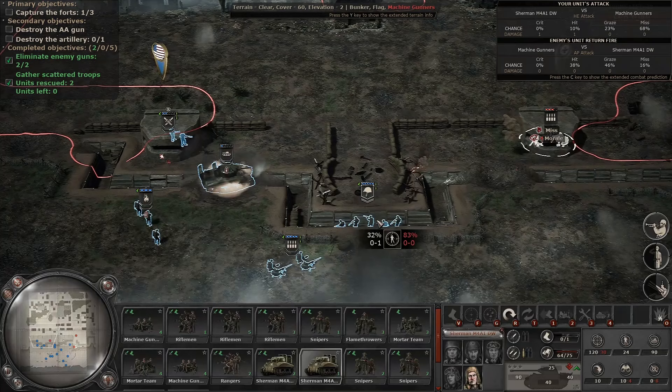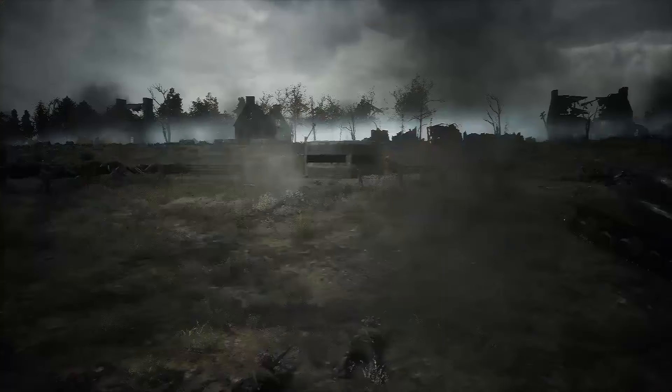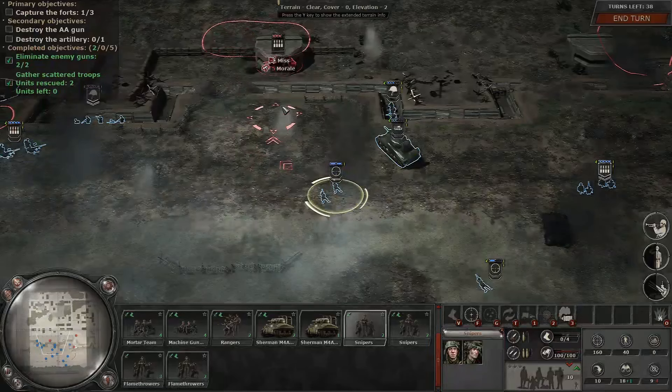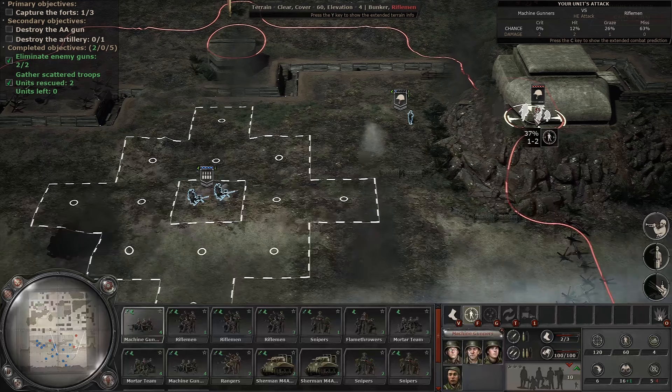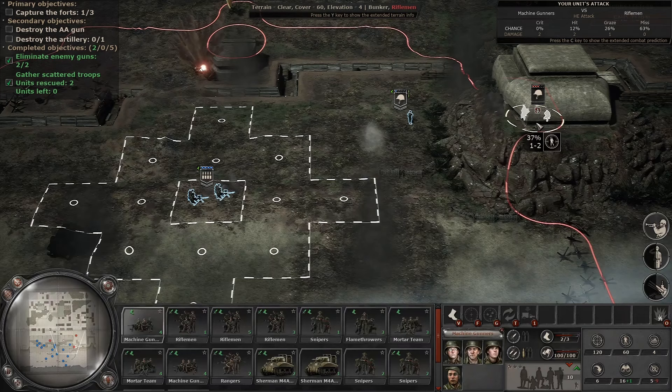I'm going to turn my tank here and fire into this bunker to draw their fire. Maybe I can get a shot with a flamethrower or the sniper here. The dice rolls have not been in my favor. Eventually I'm going to get lucky and hit somebody — and I think that's the first lucky shot I've had. Two in a row. Very nice. I needed that after how I've been doing.